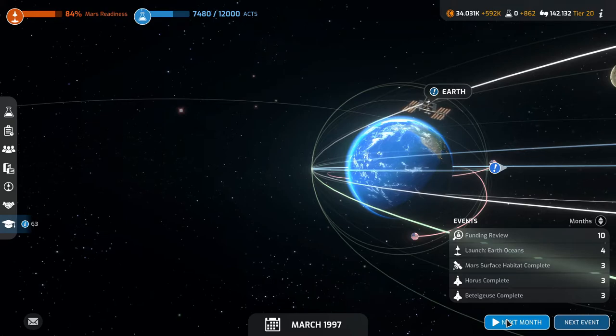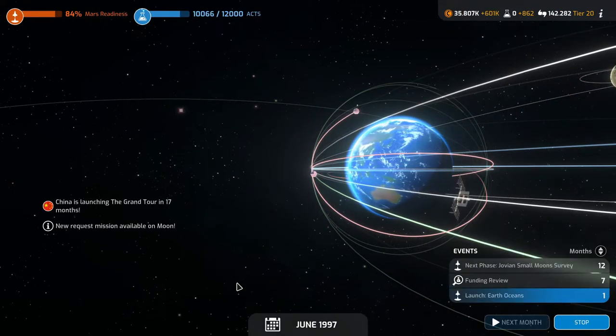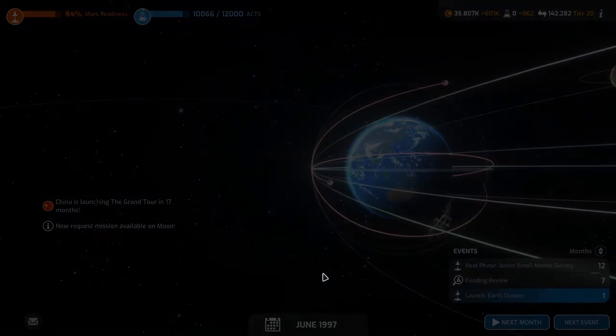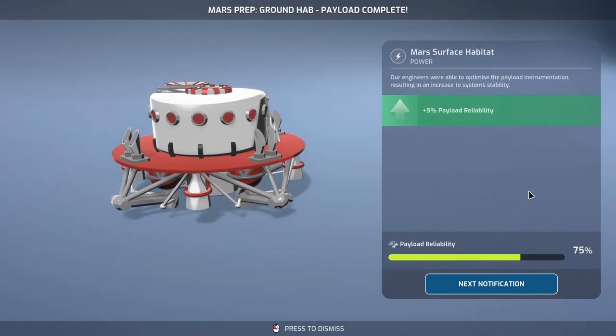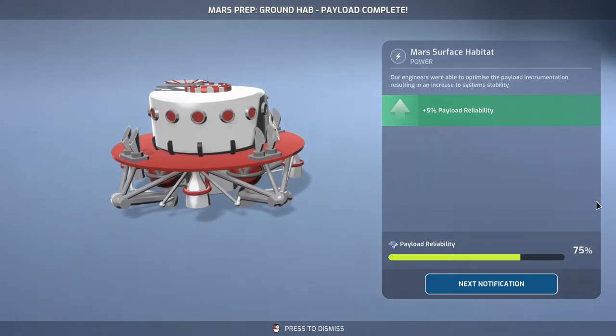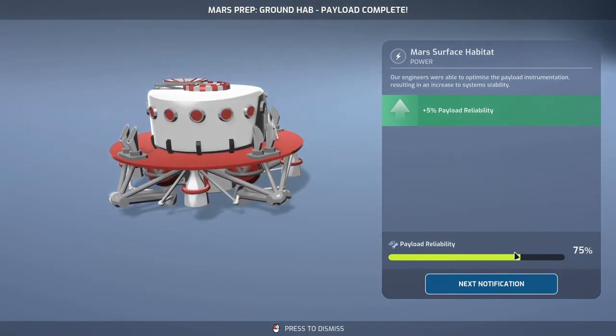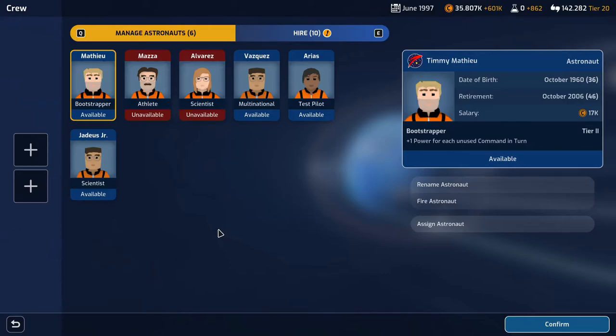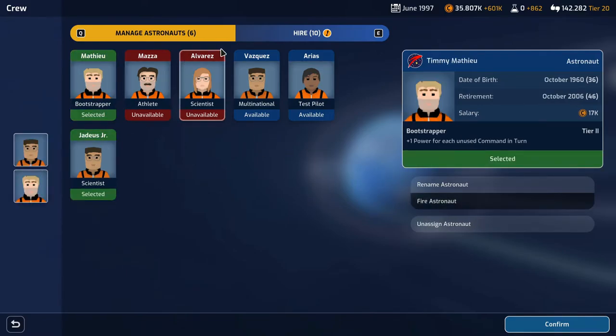Beetlejuice and Horus complete in three months, plus the Mars surface habitat completes in three months. China is launching Grand Tour in 17 months. Rossi has retired and will no longer be available for missions. Mars surface habitat complete — that looks pretty cool. 75% payload reliability and even got boost. Horus is ready with the power module, and Beetlejuice is ready with the centrifuge module.